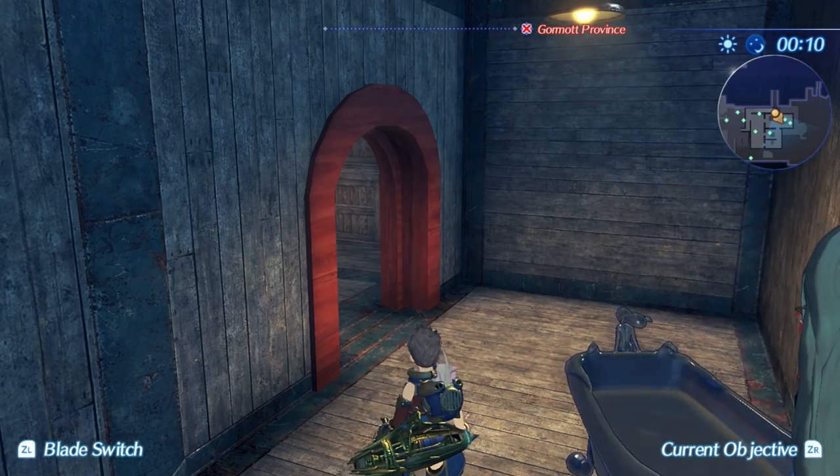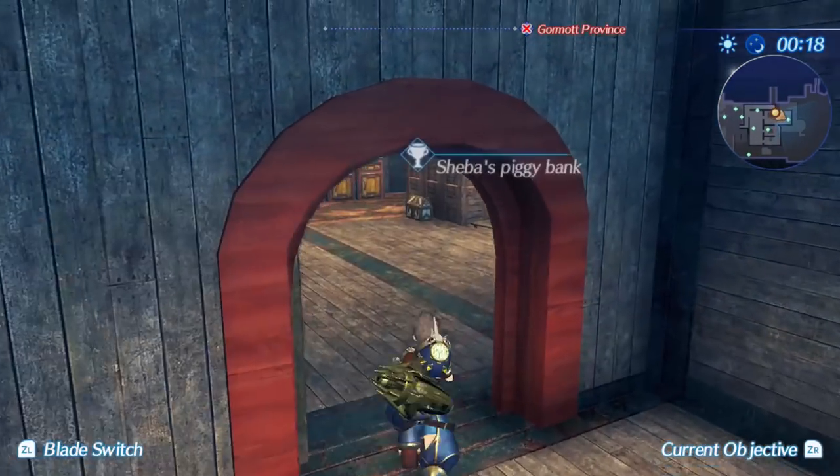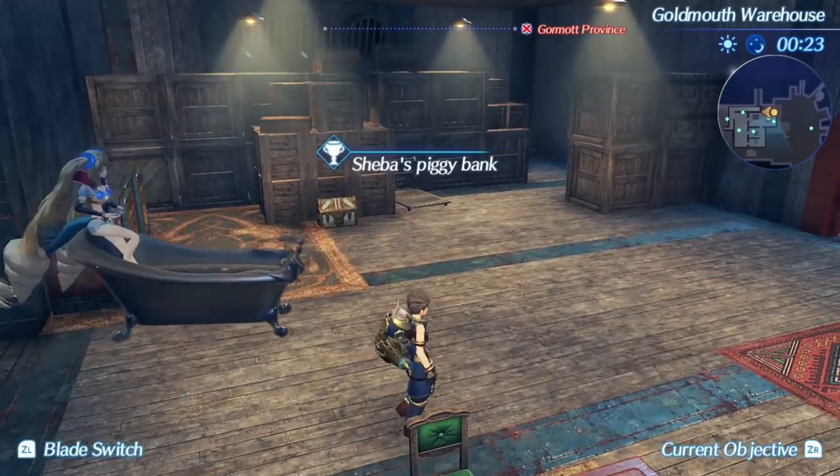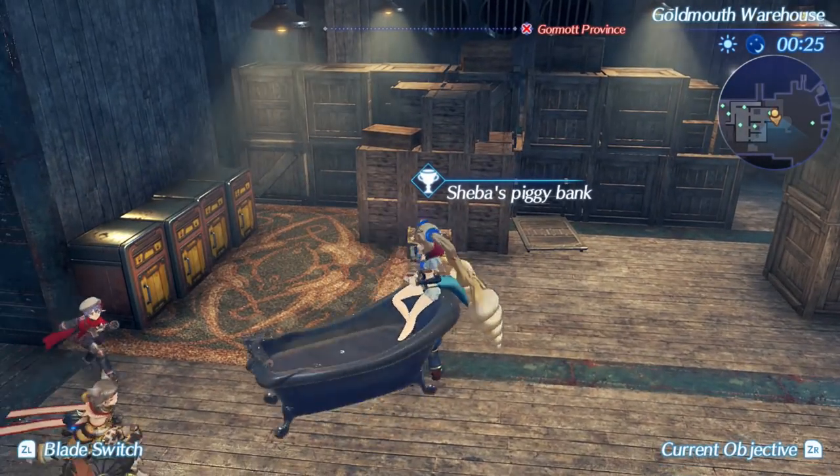Regardless of how you get into the warehouse, you'll see Shiba's piggy bank right in the middle, and all your hard earned cash is going to need to be dropped in to max her affinity chart. So how have I been making the gold to do all this?